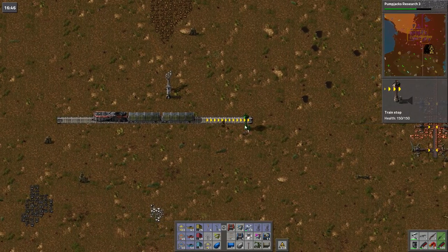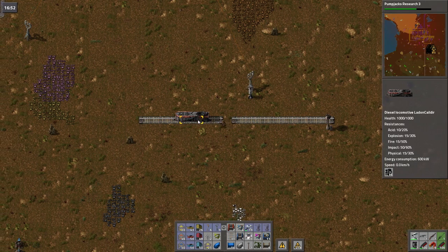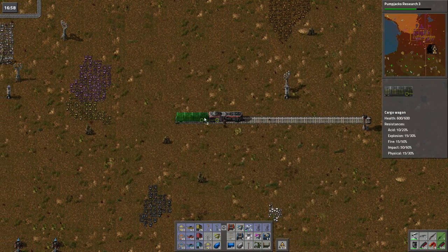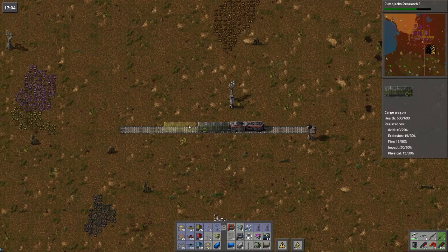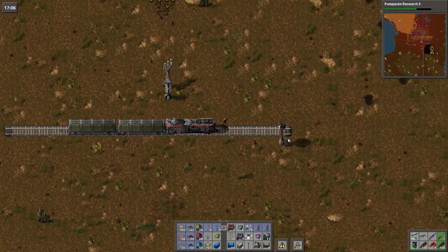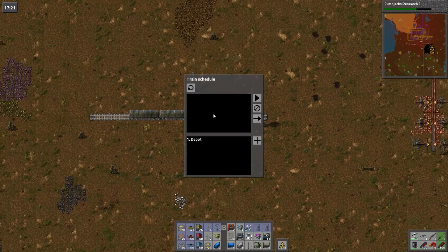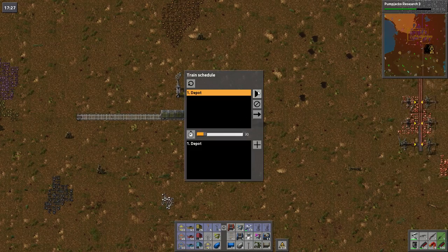It'll need to be this way. Shove that on and shove the second one on. There we go, that's what's going to be called — Depot. Maybe 'one depart'. There we go, go to one depart. Good job, train.